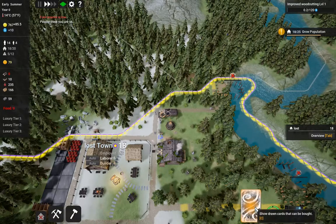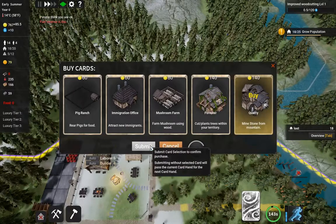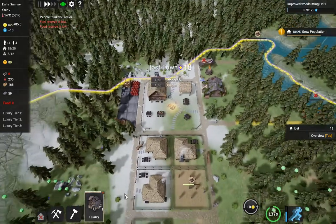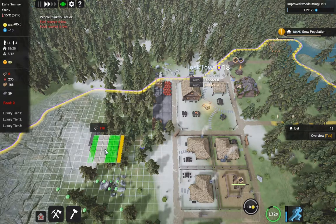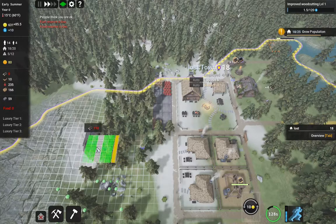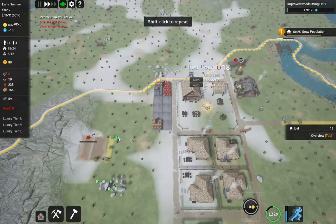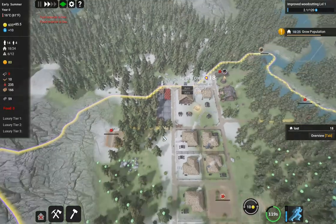Now we get new cards periodically, and a quarry is something we're actually going to want. So we're also going to want to stick a quarry about here, and then get a road over there.